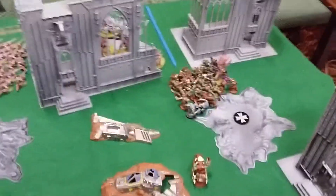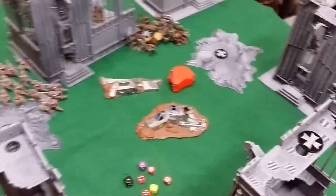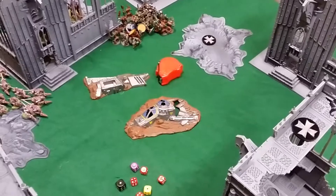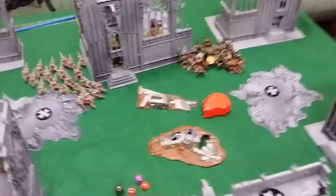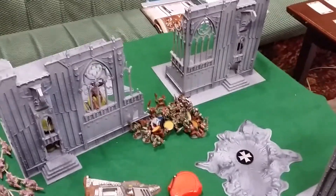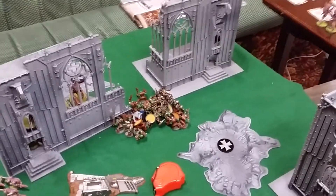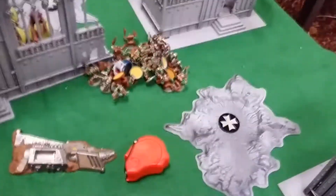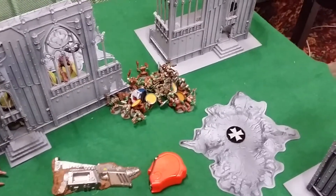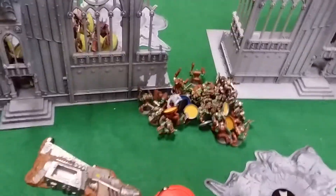We're back for the end of Tyranids turn 3. You will see there is no Warlord anymore — that's because the Termagants shot the living crap out of the Warboss. There was nothing I could do, just so many shots. The last Zoanthrope finally got mulched — the Power Claw went first with 4 attacks, 3 hits, 2 wounded, but the Zoanthrope saved both with his 3+ invulnerable. 20 attacks later from the rest of the Boys, he finally died and consolidated 3 inches.